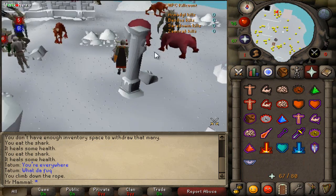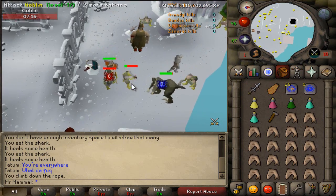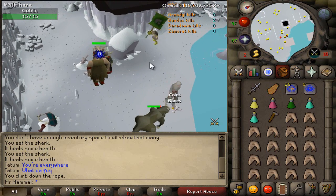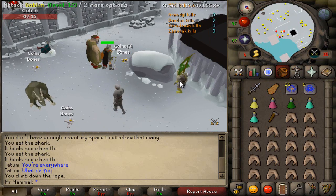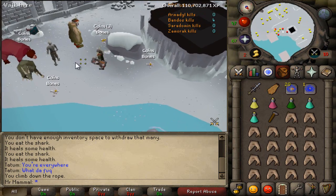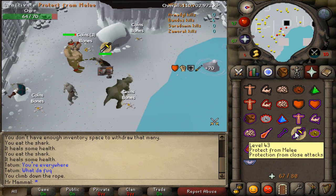This is where you're going to want to get your Bandos kill count. One thing I haven't talked about yet is Ecumenical Keys — they're drops from the Wilderness God Wars dungeon and allow you to enter any God Wars boss room without kill count. However, Bandos kill count literally takes like 10 minutes, so it's definitely not worth using keys at Bandos. Just kill the goblins and the ogre as well — farm these until you get to 40 kill count.